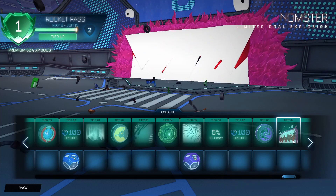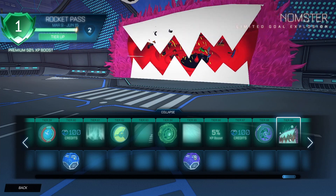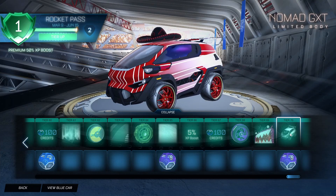Oh, there's a good goal explosion — I like that one, it's funny! And then finally the last car, the Nomad GXT, which is basically the same as the Nomad but with a slightly different back.